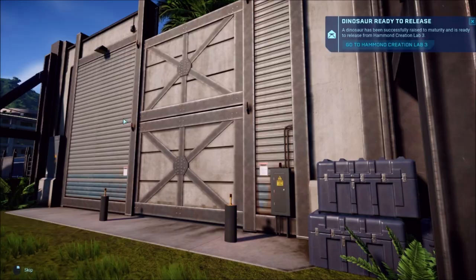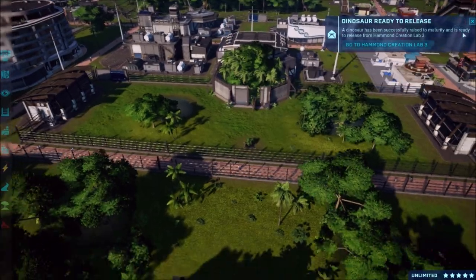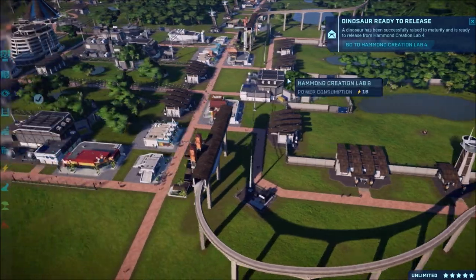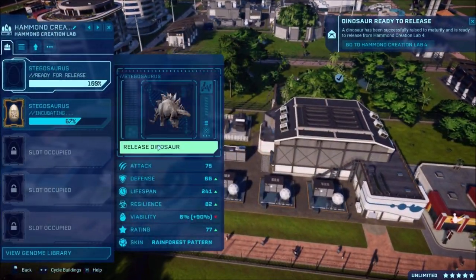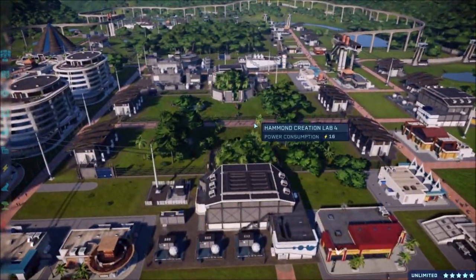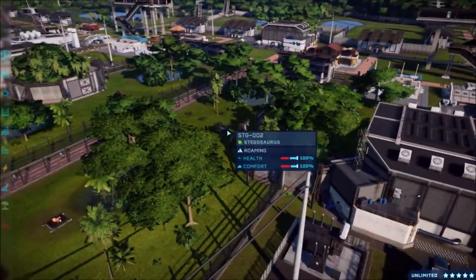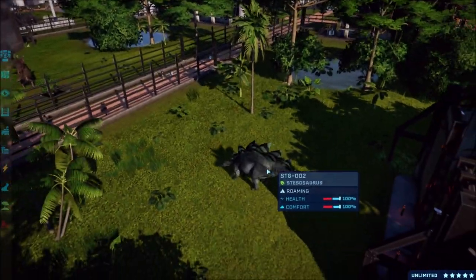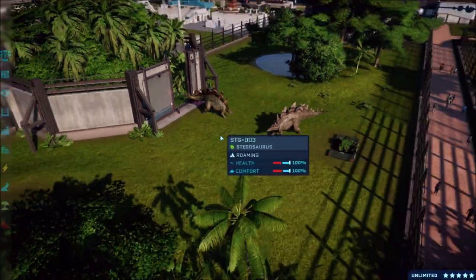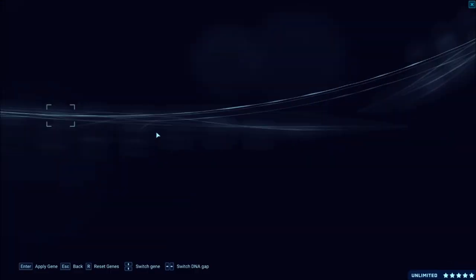Let's go ahead and release these two, then we can start getting another one going in there because obviously they need five so we're one off. Let's take a tour of the park - look at all the Stegosauruses! What's this one look like? That's cool - it's got green stripes on its back, that's awesome. And look at that one too, it looks cool. So I may do the stego in here since the other one's still going.